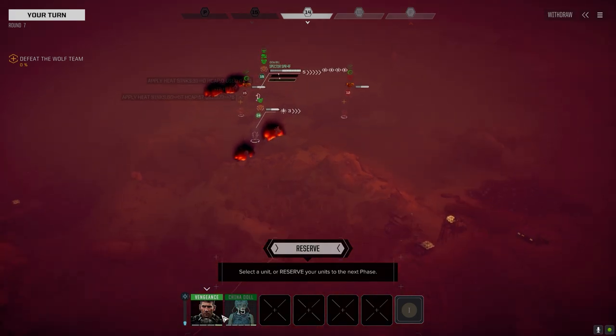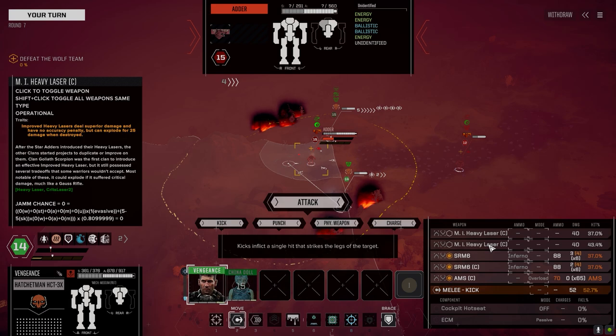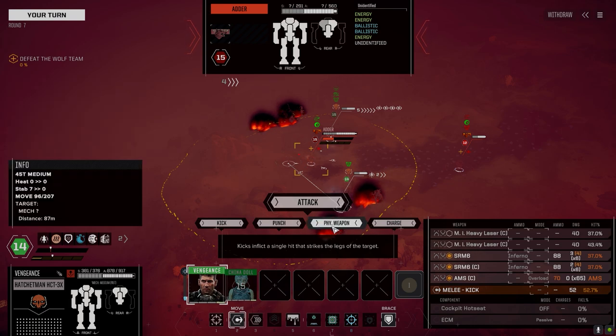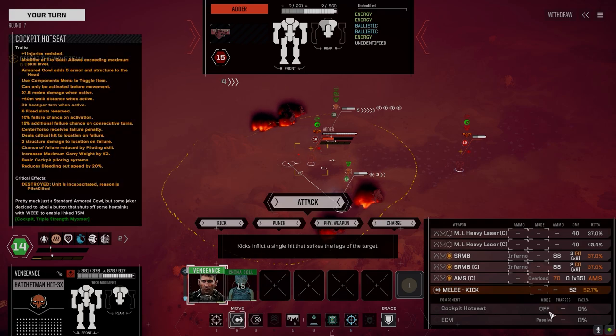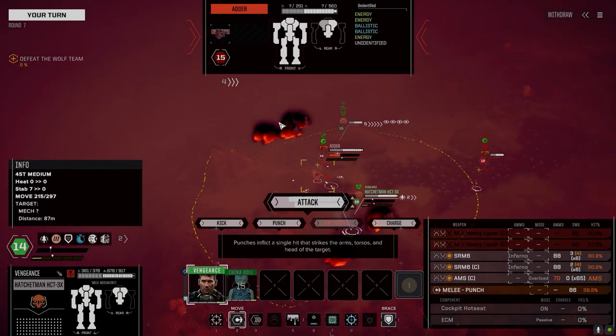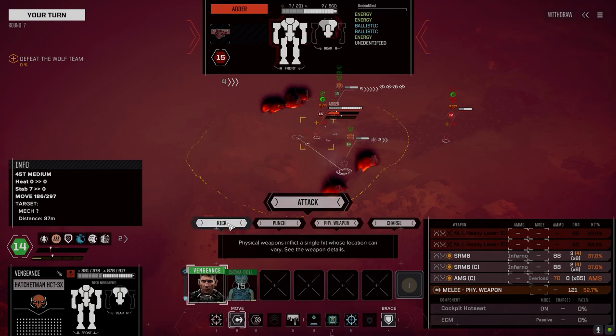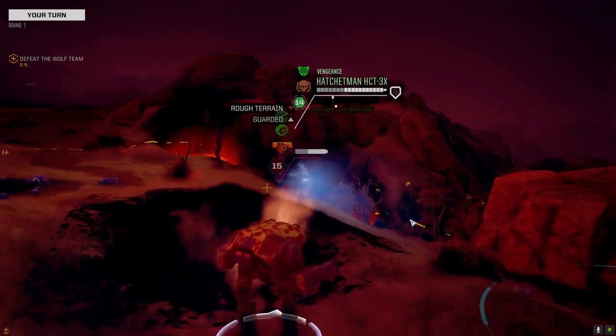I considered changing the loadout of this guy to drop the PBC and add another flamer, but then I couldn't figure out what to put in for the ballistic - maybe the rotary. Let's go with a kick and just inferno. This is doing 52 chance to hit, 81 damage. Same chance to hit for 52 damage if we go with the Hot Seat cockpit. We can walk up for 78 damage - still a 50/50 chance to hit though. Let's go - I want parts so let's see if we can get the leg.